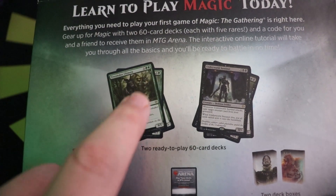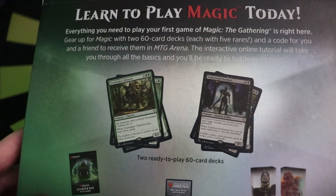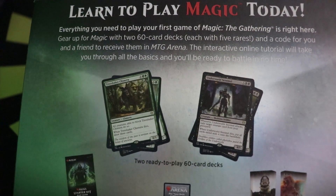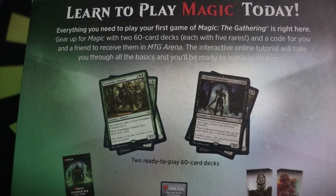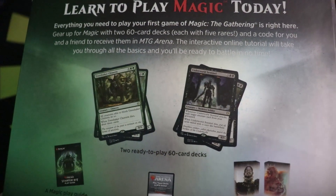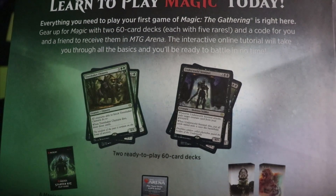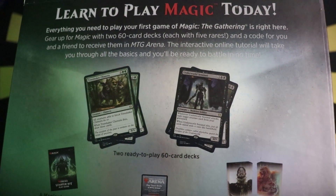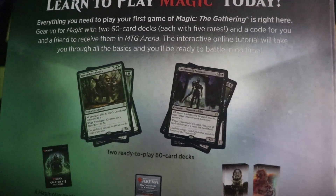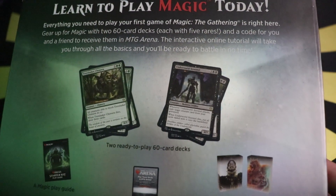It says on the back: 'Learn to play Magic today — everything you need to play your first game of Magic: The Gathering is right here.' Gear up with two 60-card decks, each with five rares, and a code for you and a friend to receive them in Magic Arena. Two people can use the code — I'll show it during the video, use it, and whoever else grabs it can be my friend.